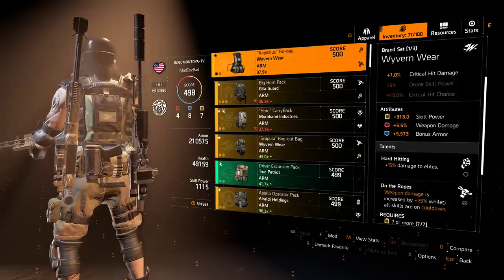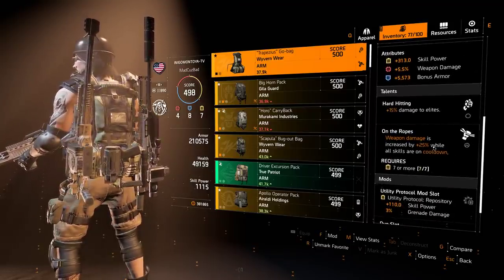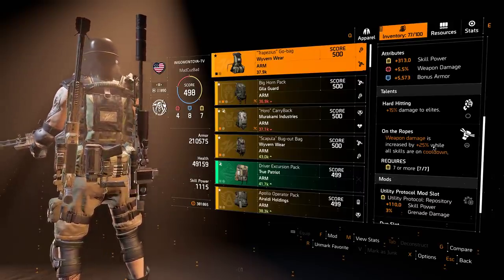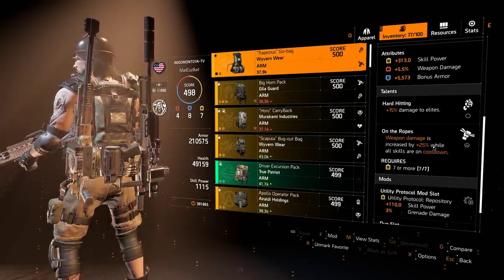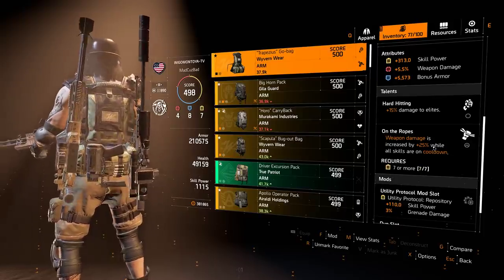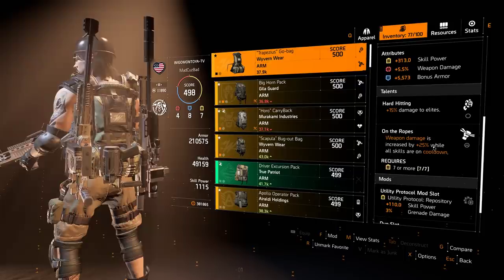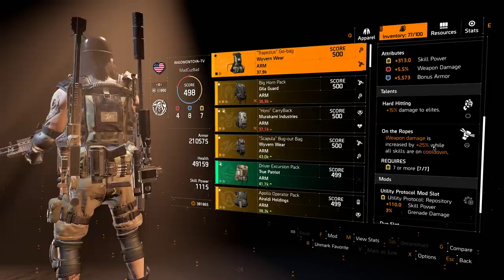Backpack — On the Ropes is the talent that I use. 25% damage when skills are on cooldown, which is really, really nice. There's not really anything else out there that's so easy to get damage. You just need to have 7 yellows — that's the hard part. It's kind of annoying having to juggle 7 yellows into builds, but I think it's worth it. I still haven't found a build that I like better than running On the Ropes on pretty much every build now.